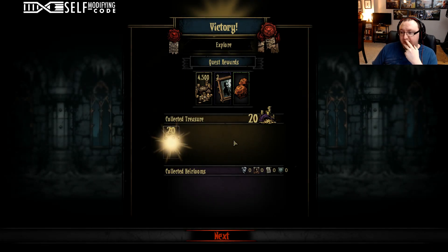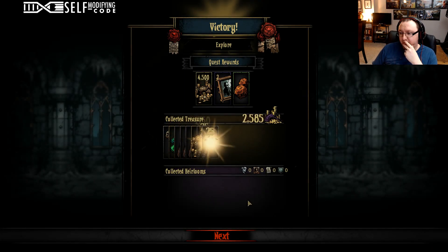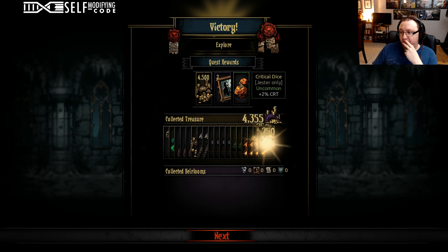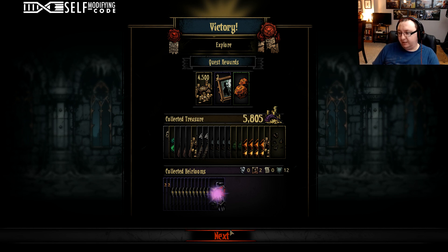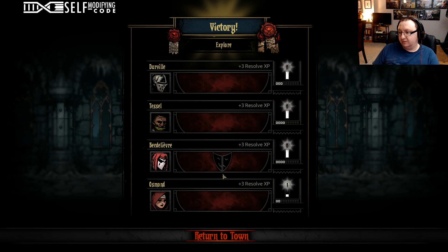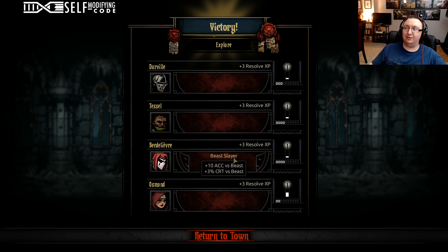Let's see what we get. We got the critical dice for the jester — this is really good, good starting item. Only one person got traits and it was Belvedere — I need to rename that character. Somebody talk in the chat so I can start naming these people different names.